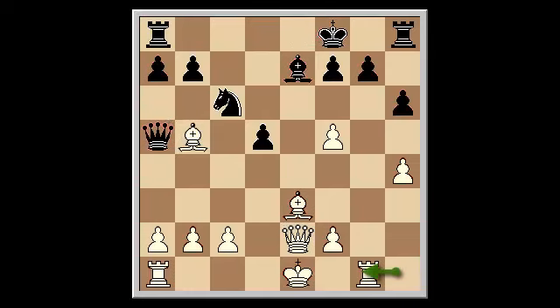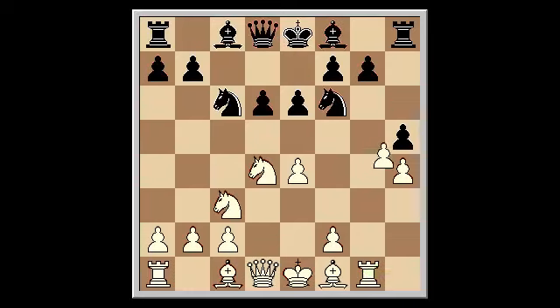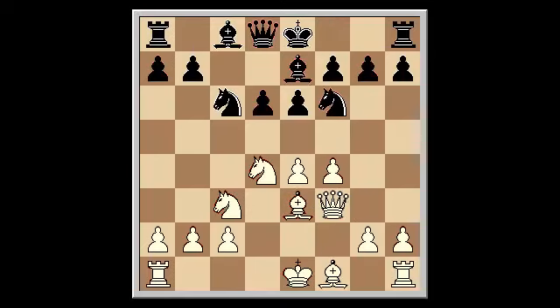The second line runs rook g1, h5, g takes h5, knight takes h5, bishop g5, knight f6, queen d2.